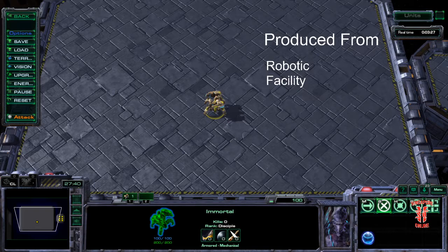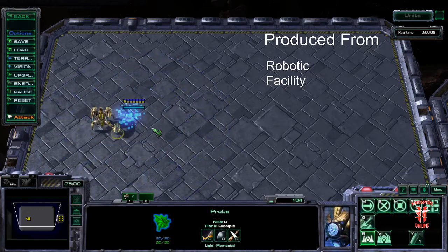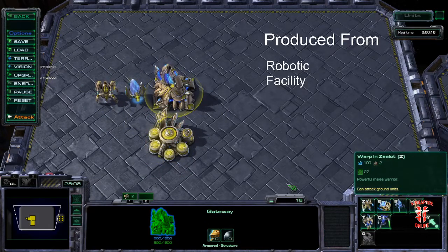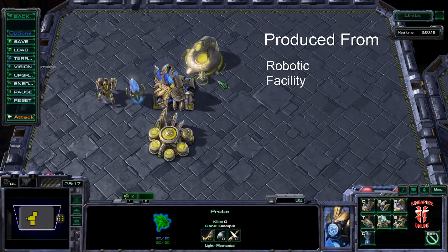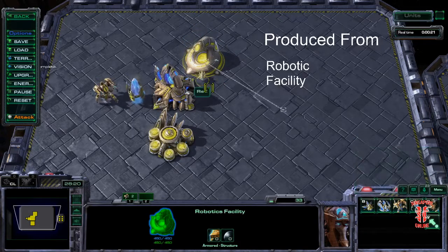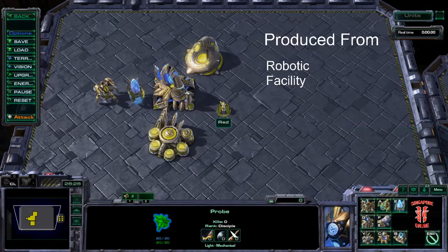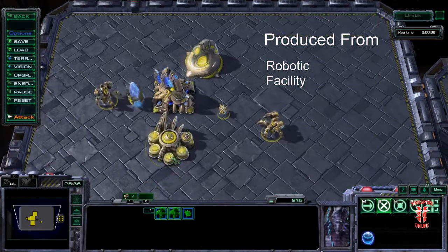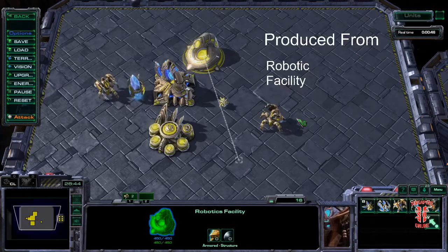So let's talk about where they're produced from. They're produced from the Robotics Facility. To get an Immortal, first you have to get a Pylon, then a Gateway, then a Cybernetics Core. Then you need to get the Robotics Facility, and then you can produce Immortals. On default hotkeys, the buttons are BE for Pylon, BG for Gateway, BY for Cybernetics Core, and VR for the Robotics Facility. Unlike all the units we've covered so far, these cannot be warped in, so wherever you build your Robotics Facility is where Immortals will come out, one at a time.